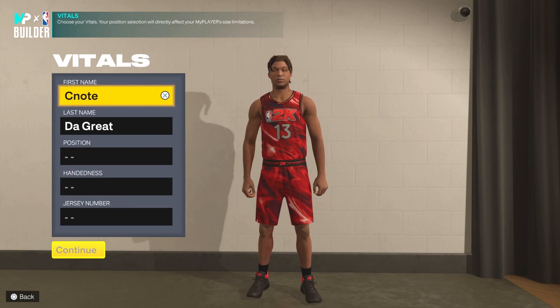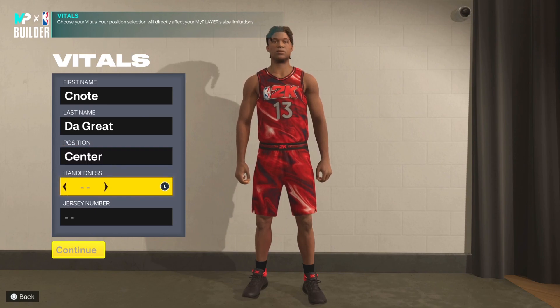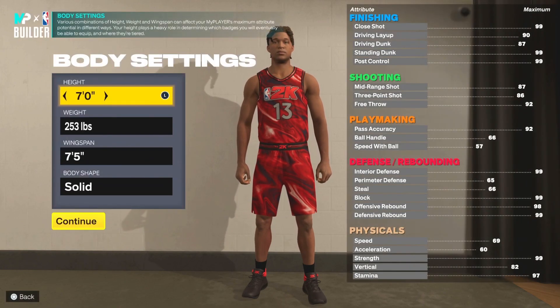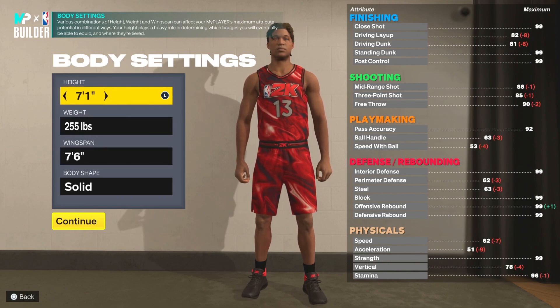First things first, we're going to decide our position — center, right-handed — and the jersey number is completely up to you. For body settings, we already did a seven foot three and a seven foot two, so today's video we are going seven foot one. This build is going to have some very interesting stats and badges, so make sure you're watching the whole video because this build is actually kind of scary.